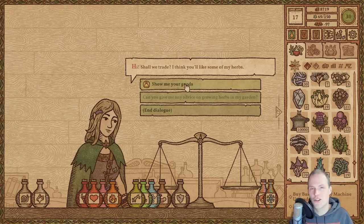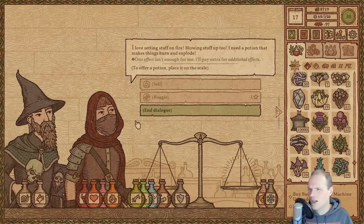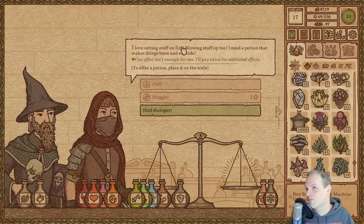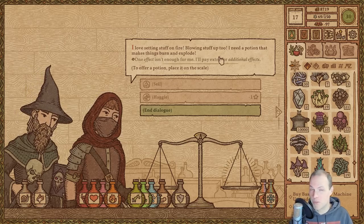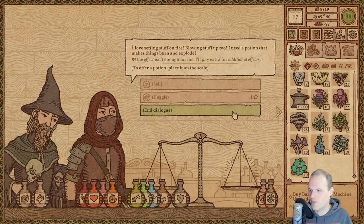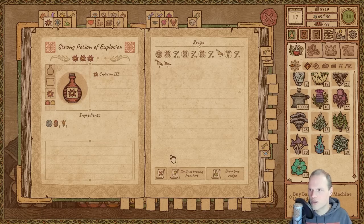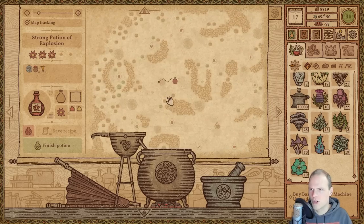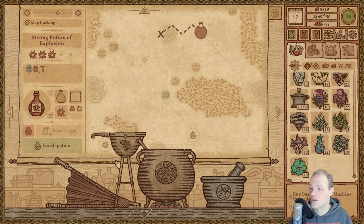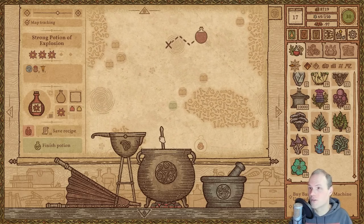My favorite people in the world are showing up. Look how much they've had a great day already. I love setting stuff on fire — blowing it up too. I need a potion that makes things burn and explode. All right, good sir, I think I can make you a potion that burns and explodes. We are going to make one of these but continue brewing from here — because that one... We've already scouted how that one is done, right? Three matchrooms — a little costly, but I guess. We just continue from here, so we do have a potion of big boom.